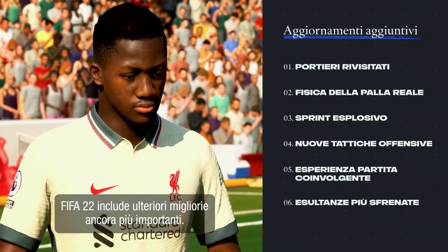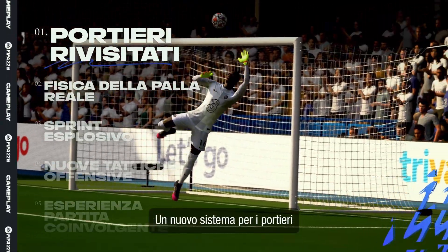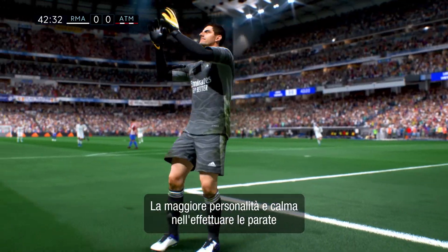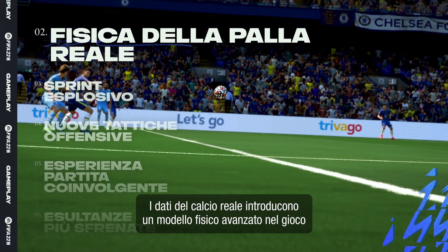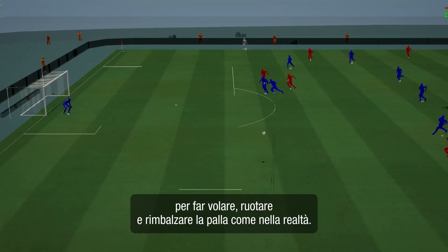FIFA 22 has even more fundamental advances. A brand new goalkeeper system makes your number one more reliable between the posts, with more composed shot-stopping and more personality that replicates the different styles of world-class keepers. Real-world data brings true ball physics into the game to make it fly, spin and bounce like the real thing.